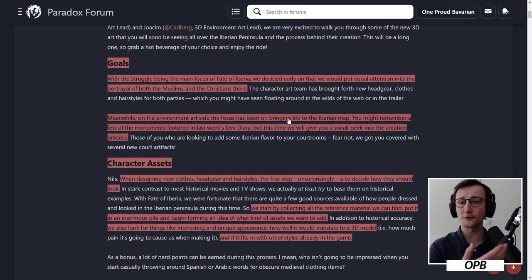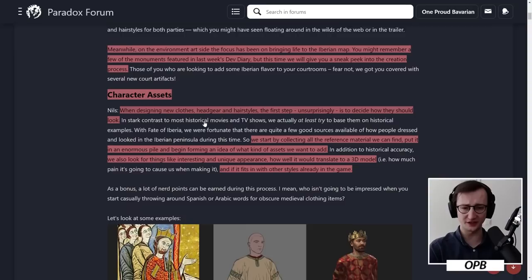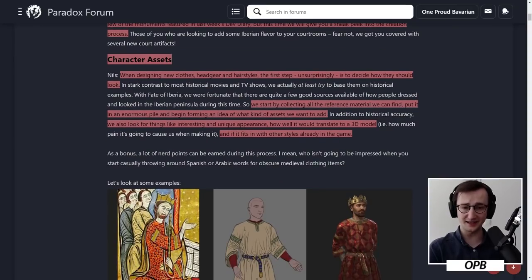This is confirmed not just with mechanics but also visually. On the environment arts side, the focus has been on bringing life to the Iberian map. Let's take a look at the character assets. When designing new clothes, headgear and hairstyles, the first step is to decide how they should look. We start by collecting all the reference material we can find, put it in an enormous pile and begin forming an idea of what kind of assets we want to add. We also look for things like interesting and unique appearance, how well it translates to a 3D model, and if it fits with other styles already in the game.